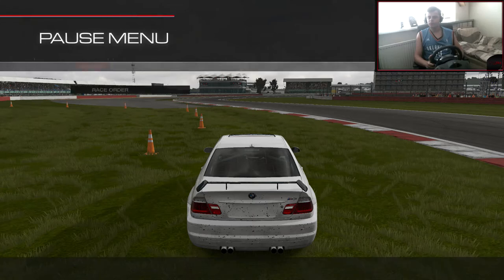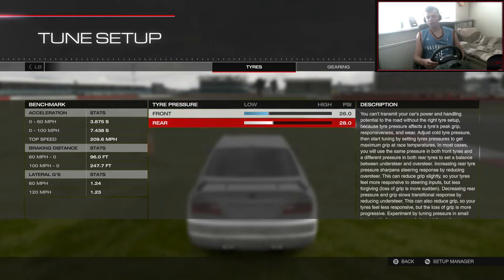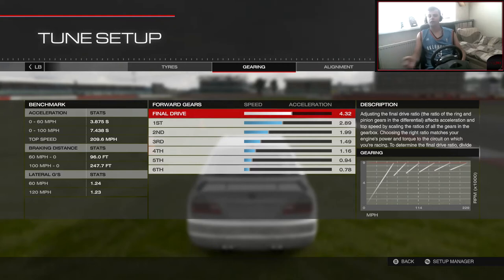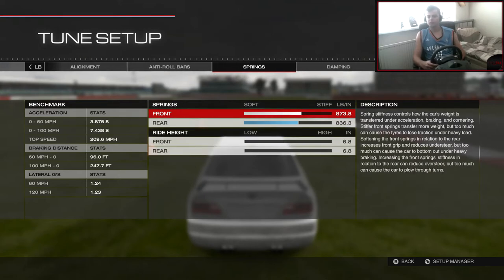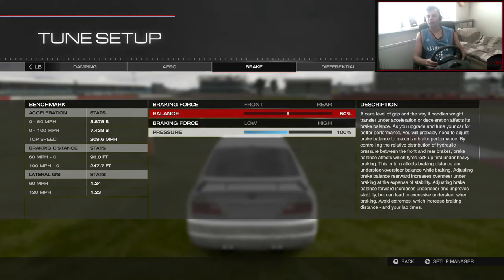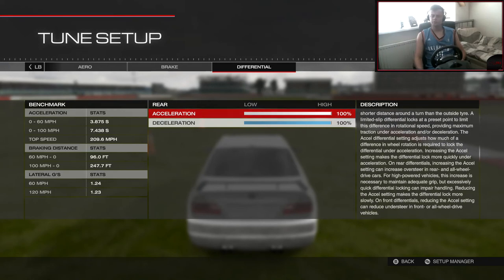I'm going to go through the tune right now. There are the tyres — you could go a little bit lower in the rear if you want a little bit more stability. Gearing, alignment, anti-roll bars, springs, damping, aero, the brakes — you can change them too if you want higher brake pressure. And the differential which is locked. Hope you guys enjoyed this — that is the tune, and it's a pretty nice car. You should try it out. Probably on the controller it would be a little bit better. Hope you guys enjoyed it and I'll see you guys next time.